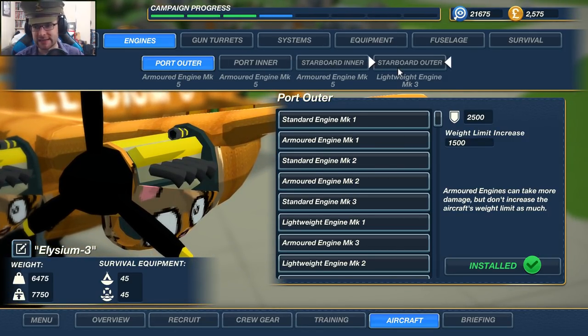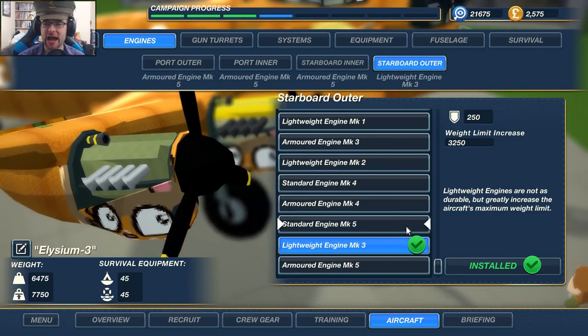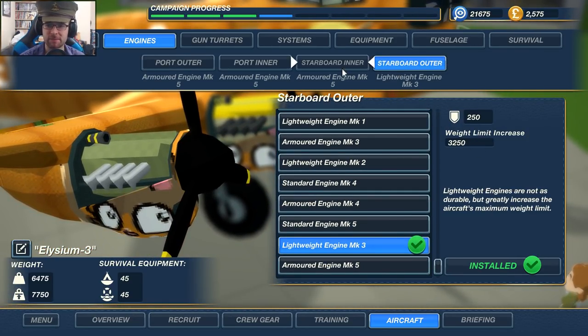We've got three armored engines and a lightweight engine, because the lightweight engine has a stupid amount of weight limit increase — twice that of an armored engine. Now, you might ask what happens if the lightweight engine goes. It doesn't work like that in the game. Weight limit doesn't apply in actual missions — it just applies for limiting what you can install. All engines are considered the same in-game for lifting and moving.